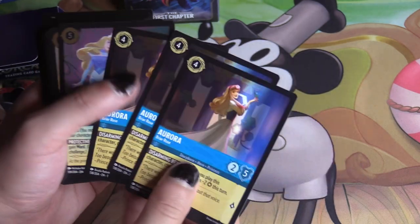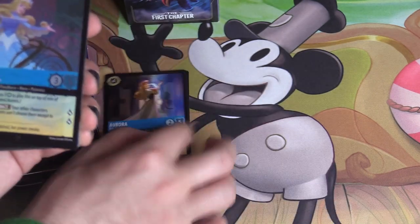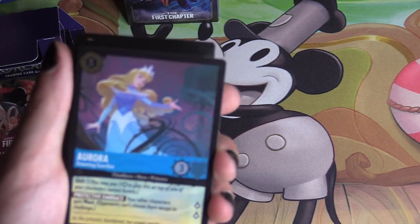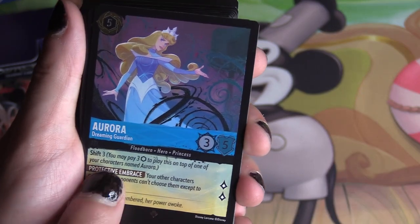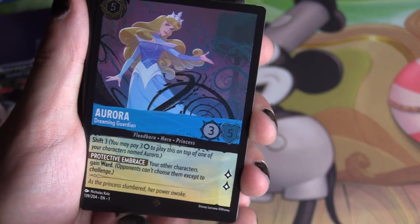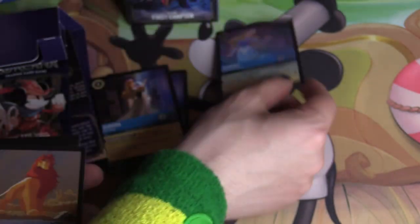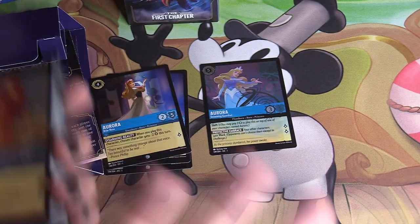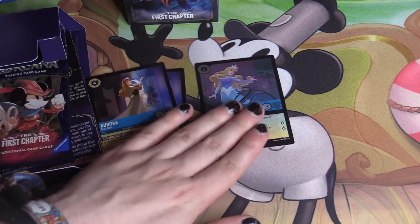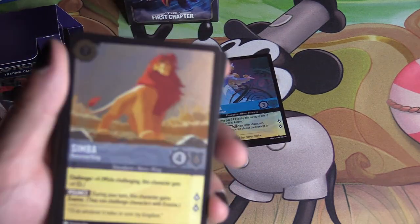We've got three copies of uncommon Aurora, which will be important for one of the face cards. The super rare Aurora, Dreaming Guardian, has the Shift 3 ability and Protective Embrace to give other characters Ward — we've seen how important that is with Kuzco in Emerald. It's only at one copy, being the foil super rare face card, but it gets us off to a nice start in the collection if we want to move into playing blue.